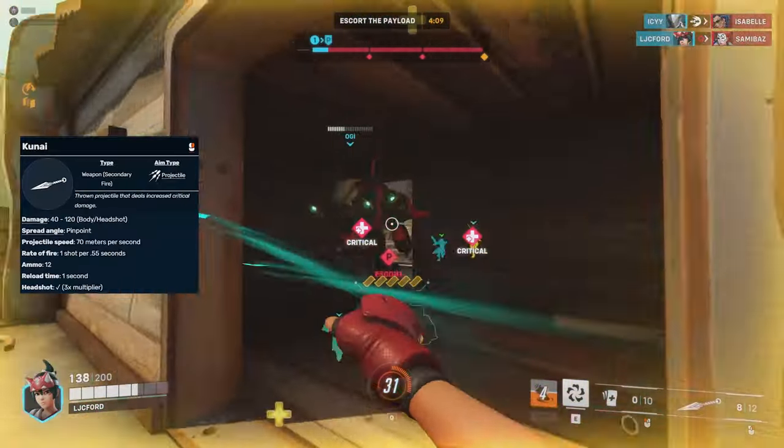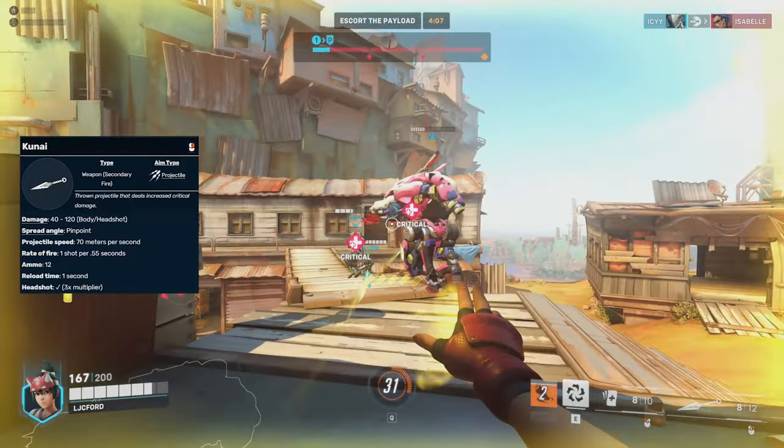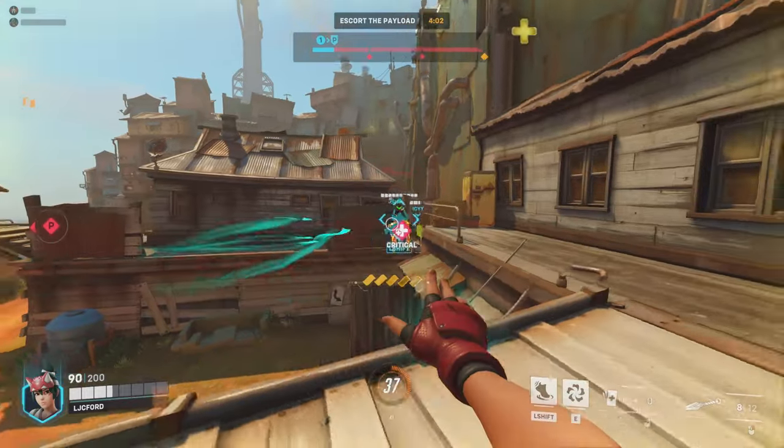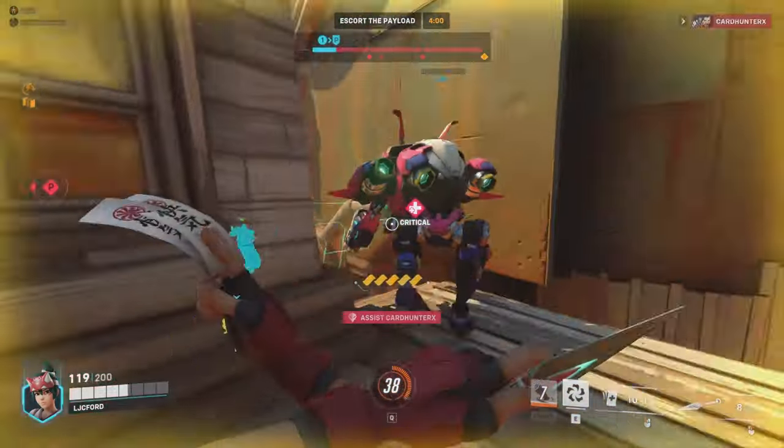Her attack has no draw and has a three times headshot multiplier. It's 40 to the torso and 120 to the head — the highest multiplier in the game. Damage per second is around 72 to the torso and about 220 to the head.